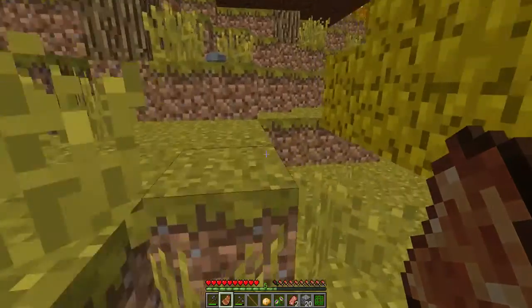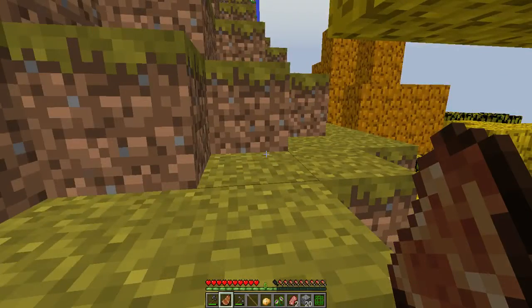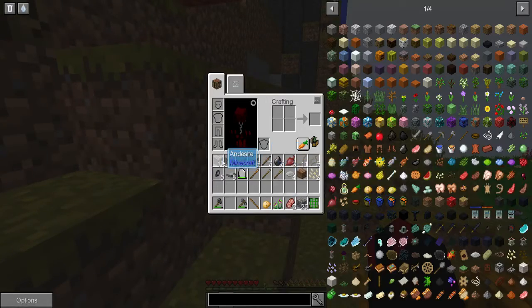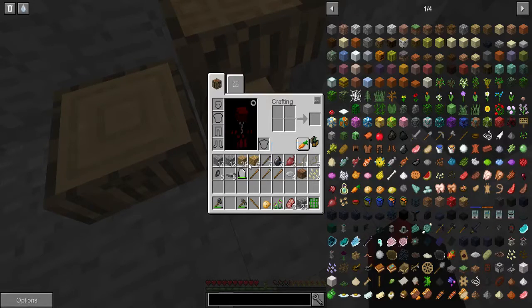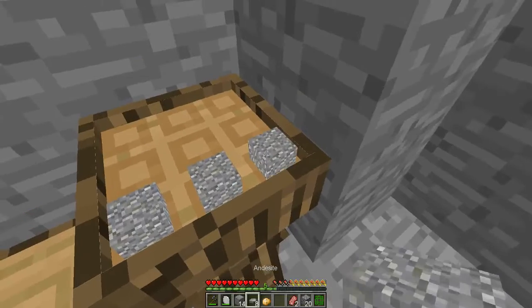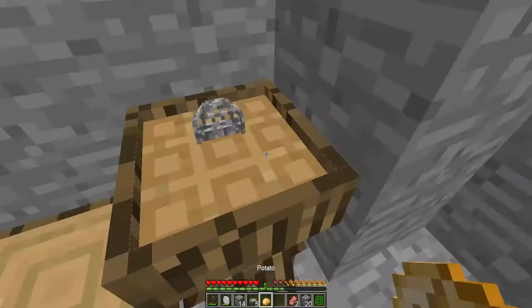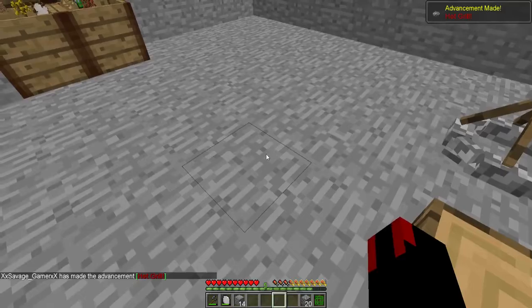Let's go back to our base since we already have our andesite — which is my favorite block out of all. We're gonna craft — there it is, that and that. Now to craft this thing you're gonna need that, that, and that.